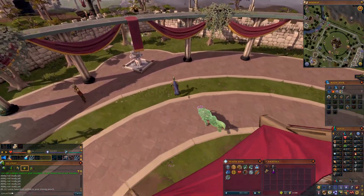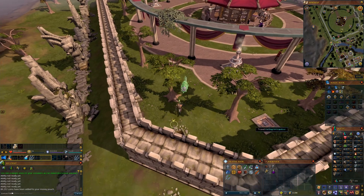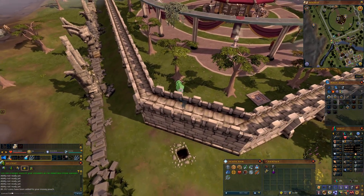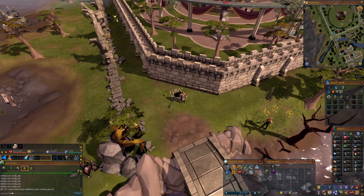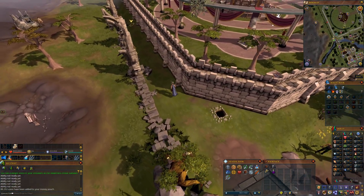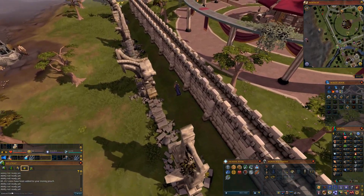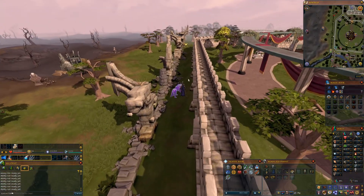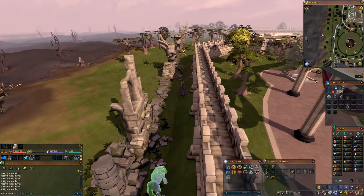So what is this method all about? Well if you go from the GE you can go through the shortcut if you've managed to get 21 agility - I highly recommend you do it as it saves you time getting to the GE. In general all you have to do is make your way along this area here and you'll find the blue dragons over here.